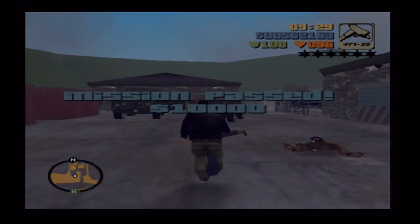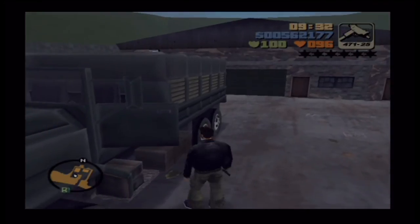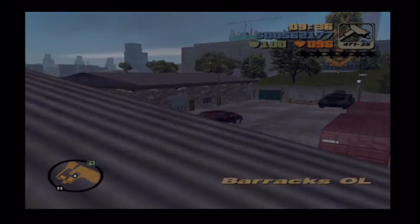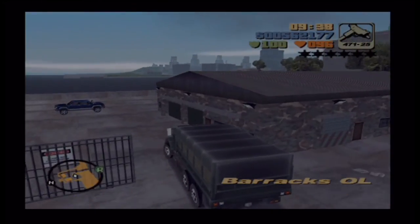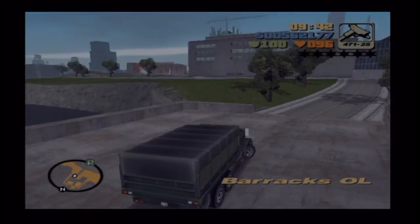Okay, so once you've passed the mission, all you have to do is just get in the Barracks OL and take it to your garage. It's extremely easy. The mission can be fairly challenging, because the cartel can take quite a bit of life off you. But as far as secret cars go, it's quite easy to obtain.